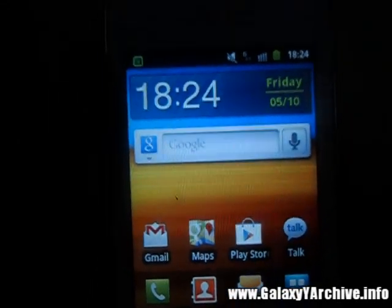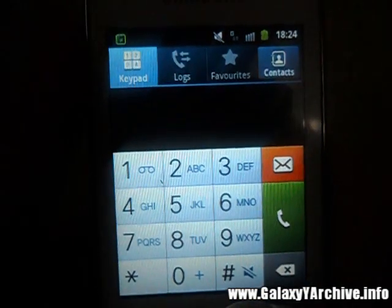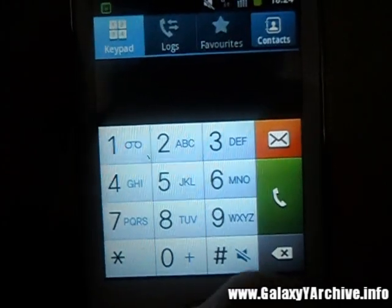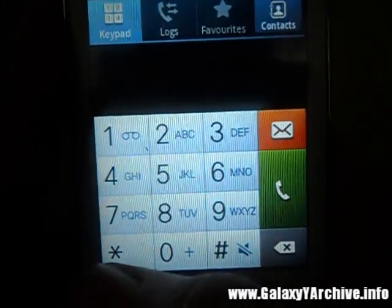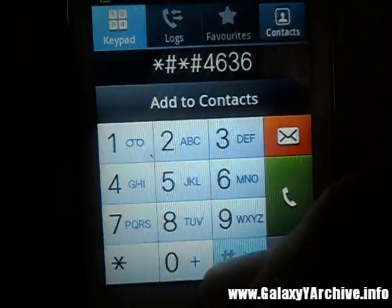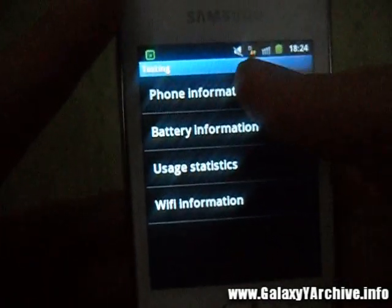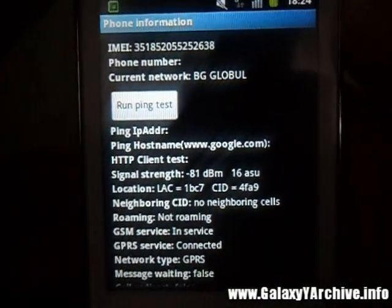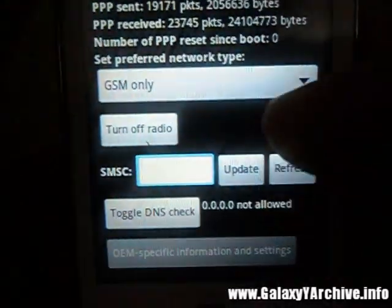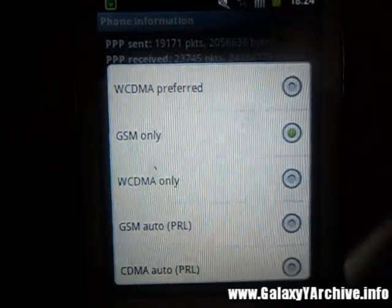Now what I did for this is I went to this menu for the phone information. You must be familiar with it because I have shown it in a video before. If not, here is the code anyway: *#*#4636#*#*. We go to phone information. Now you see a lot of stuff here, a lot of information, and by default it was set to WCDMA preferred.